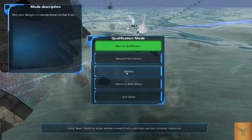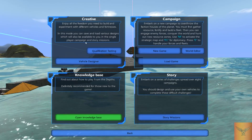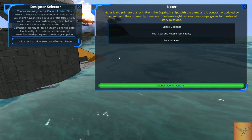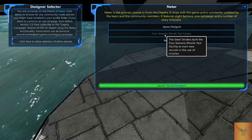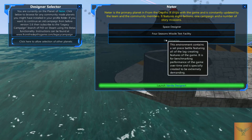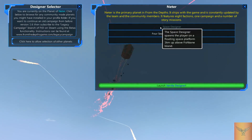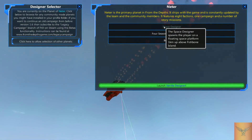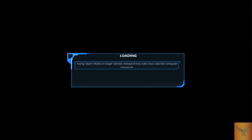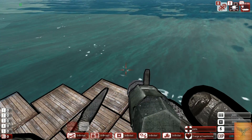Back to the main menu: single player, vehicle designer. There are a couple of options — I'm not familiar with the four seasons, missile test facility, bench marker, or the space designer. The space designer is just the standard designer except you start off in space. I'm just going to show the basic vanilla designer because that's the basics.